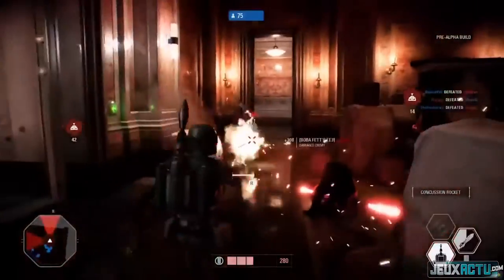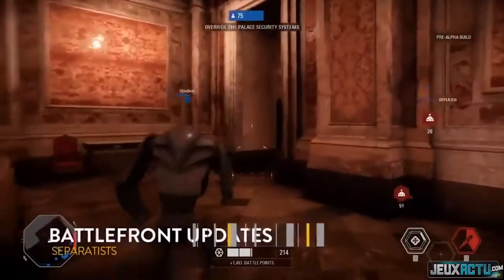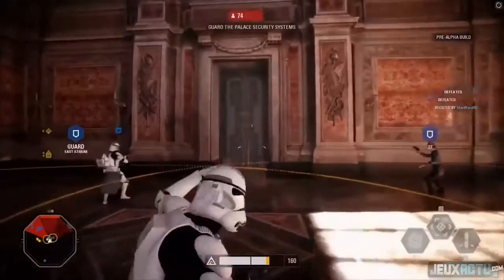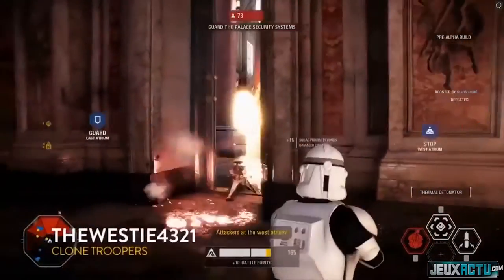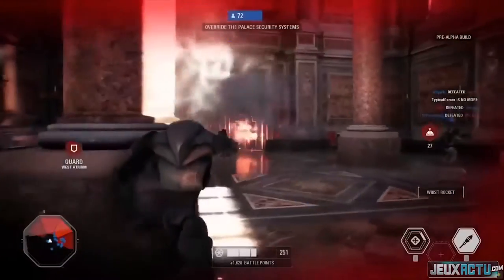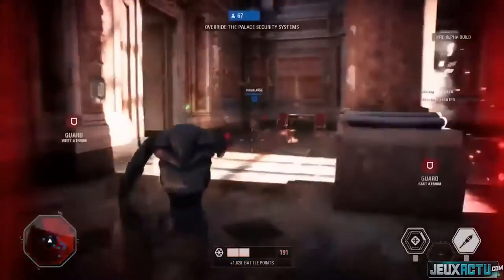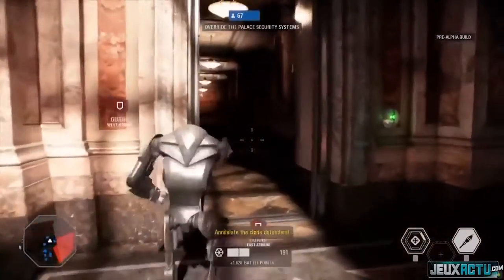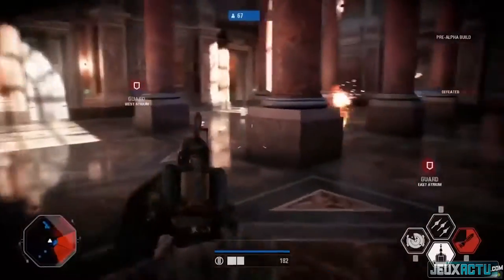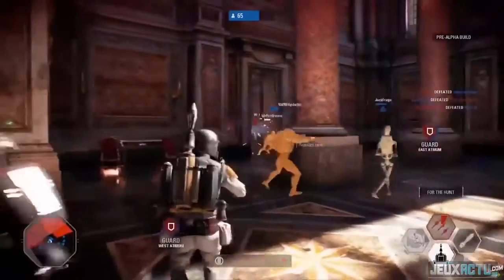What role does Boba Fett fill? Boba Fett is definitely a hunter-killer. If the clone army gets some of their heroes in play, this is where Boba Fett will really shine. With his jetpack he's able to float above the battlefield, fire off some rockets, and take out individual targets. From the last game, he's got new tricks: a concussion rocket that really disorients players, and a rocket barrage — instead of just one rocket, he can lay down suppressive fire. He's shredding here, just laying down so much firepower.